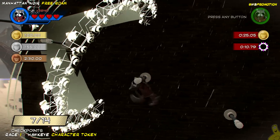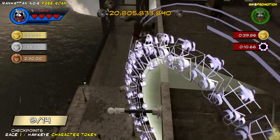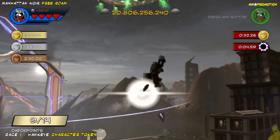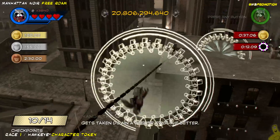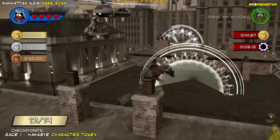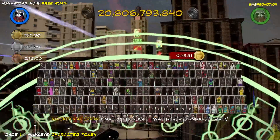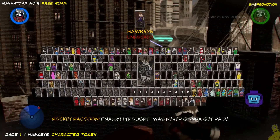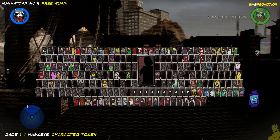It turns out I didn't even mean to start this race — I accidentally hit the button and when I did, it started. I just took off and ran with it, literally. I'm ziplining down and it turns out the little jet pack he has certainly got me out of a pickle more than once. I made it to the end and still had plenty of time, so Hawkeye is officially unlocked and ready for purchase.